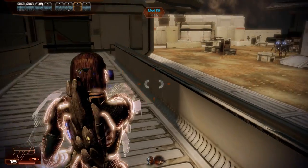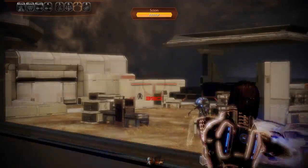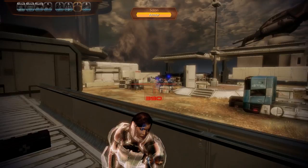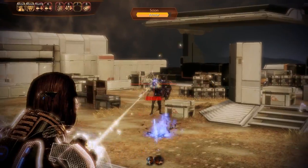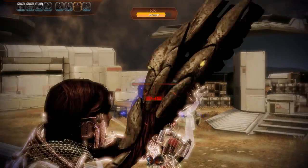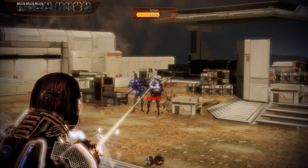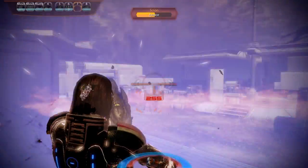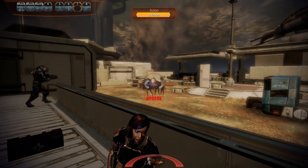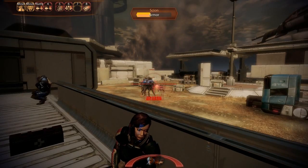Husks are annoying as hell — their annoyance doesn't get any less throughout the entire game. They're not difficult to kill, they're just a huge ammo dump. For the scoions, you want to try and focus on one of them, use your warp, use all that stuff, and hopefully kill at least one before the husks get over here.